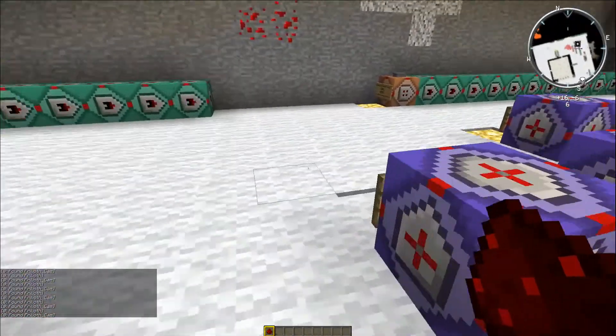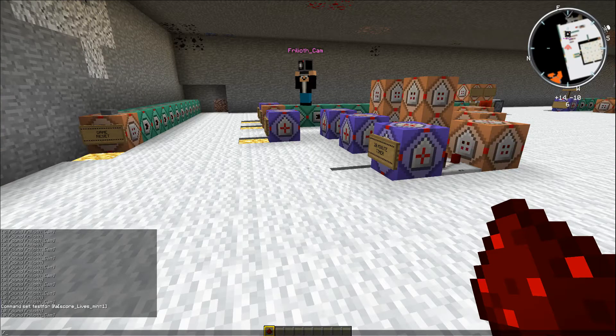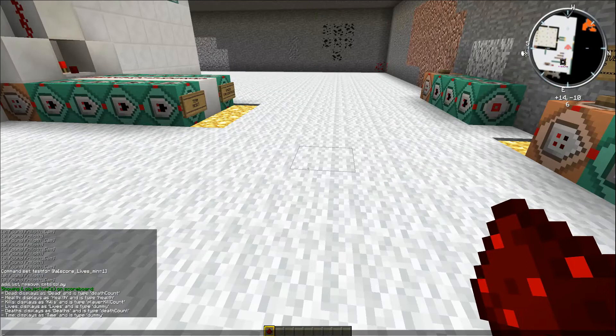Next, I've added what I wanted to do at the end of the game. I wanted to announce to everybody who was the winner, using the title effect — the same effect we use when a player dies or when the world border is shrinking — I want it to appear on screen that a player is the winner. To do that I've had to add another objective: it's a 'lives' dummy objective that keeps track of how many players are still alive. So we've got the dead objective, the health objective, the kills objective, the deaths objective, the time dummy objective, and I've added the lives dummy objective — and with it being a dummy objective it means I can manipulate it.